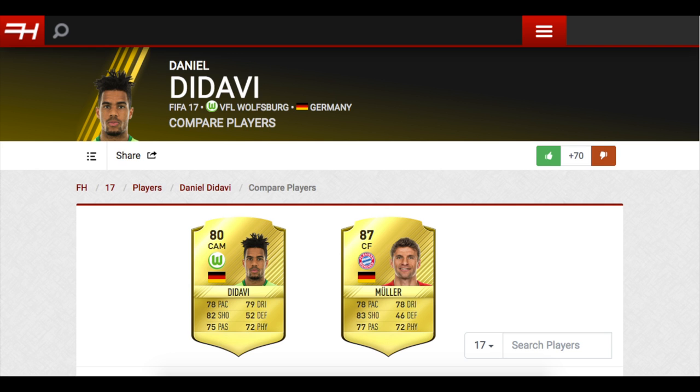Dadavi has the same pace and physical as Muller, one less shooting than Muller, two less passing than Muller, and one more dribbling than Muller. He has 3 star skill moves just like Muller but one less weak foot. That's enough of the comparisons.